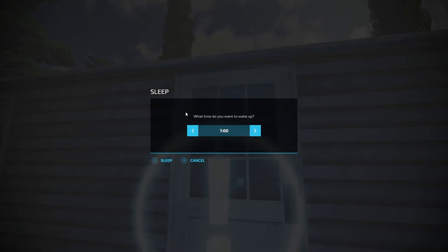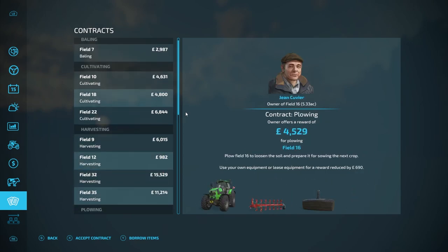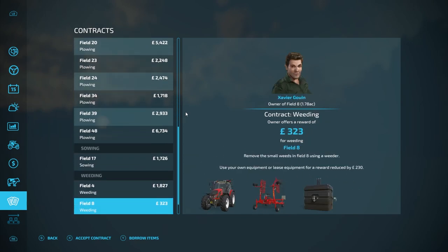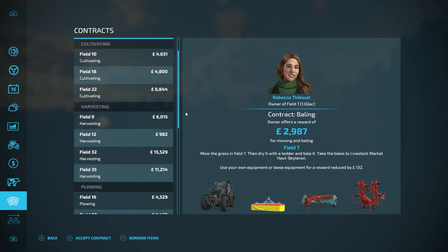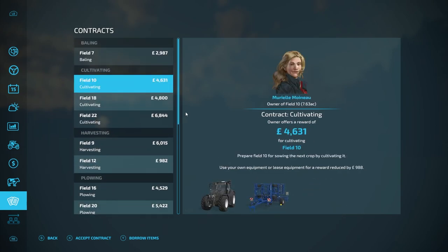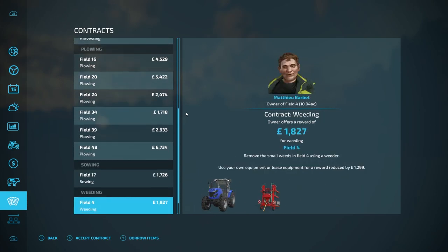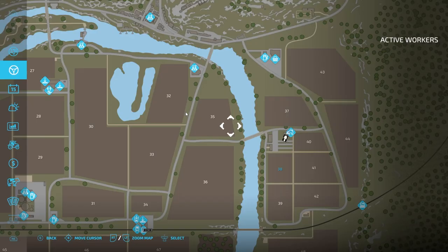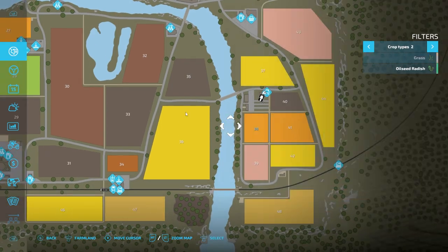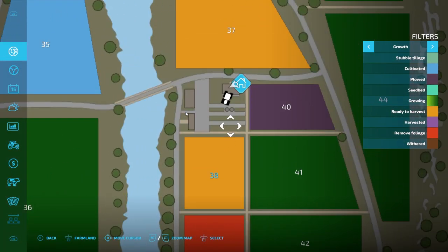We are going to wake up an hour earlier — 7am. There are no fertilising jobs available. I'm not going to be touching any baling, harvesting, or ploughing. Our crops though should be ready today or tomorrow to be harvested. They are actually ready to harvest today — brilliant.